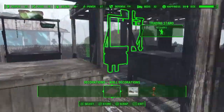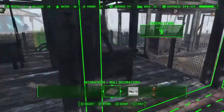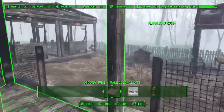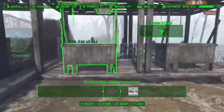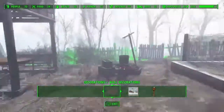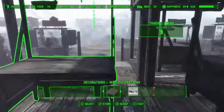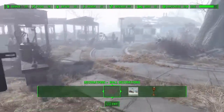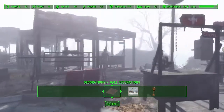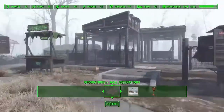For clinics: the first aid station costs 600 bottle caps, the clinic costs 1,200 bottle caps, and the surgery center — which I have three of — costs 1,800 bottle caps. The trading emporium is the only store you can assign the Vault-Tec rep to. He won't be assigned to any of the other ones — he just won't go to them.